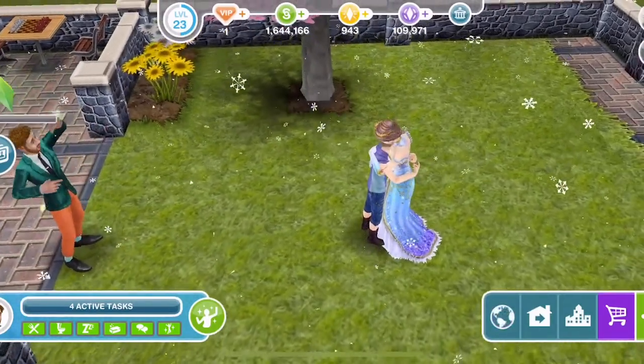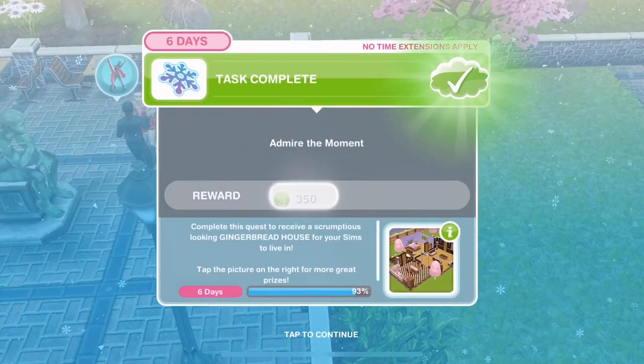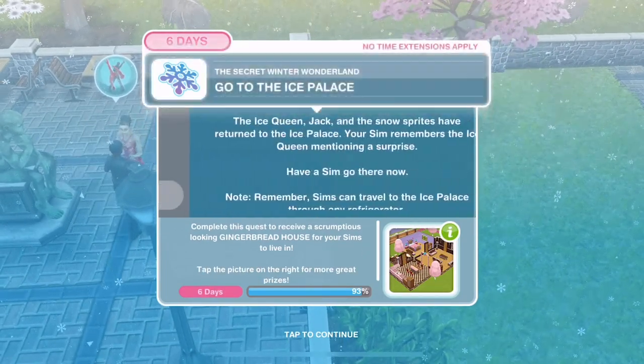Congratulations! You reunited the ice queen and Jack. You've received a set of ice-themed bedroom furnishings for your Sim's homes. Now we're 93% done - the last thing we're going for is the gingerbread house.